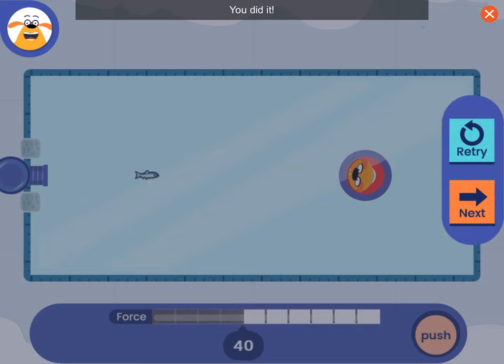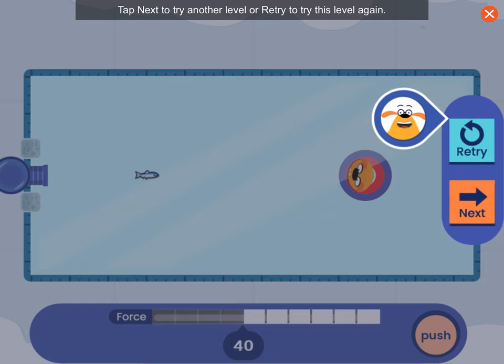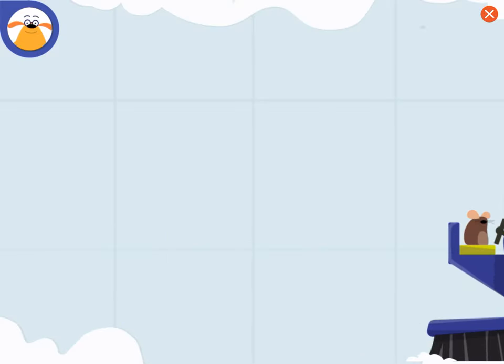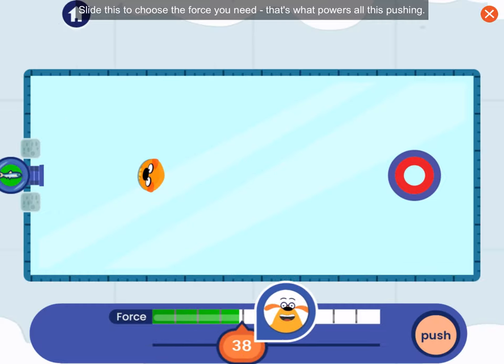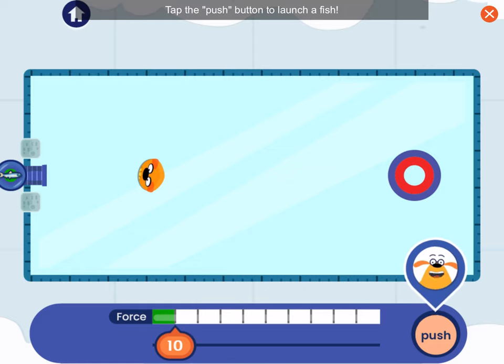You did it! Sweet! Tap next to try another level or retry to try this level again. Slide this to choose the force you need — that's what powers all this pushing! Tap the push button to launch a fish!